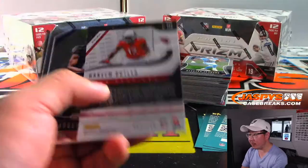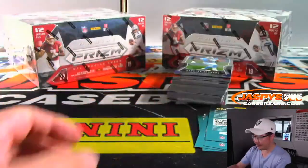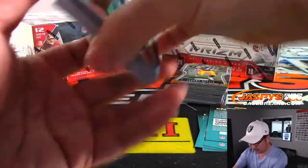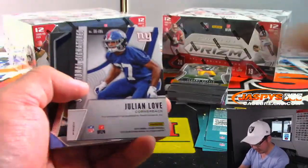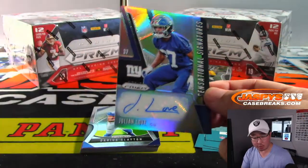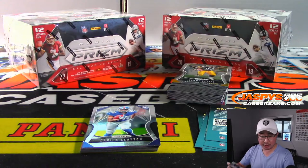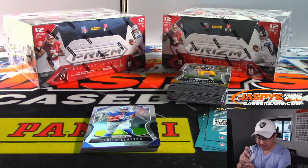Hakeem Butler to 175 — I think the Cardinals let a game slip away against the Niners. Niners with a good comeback. There's Julian Love. Sensational Signatures for the NFC East. Rich for the NFC East. Last spot Mojo — there's your third autograph of the box.